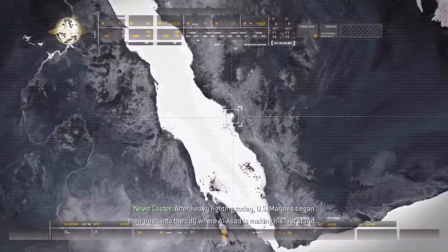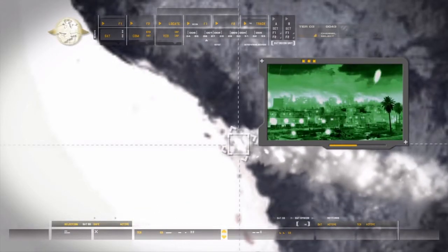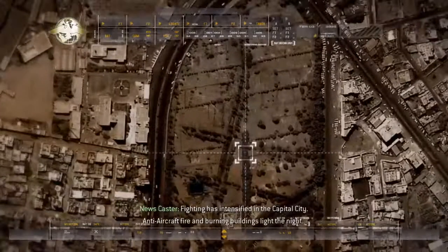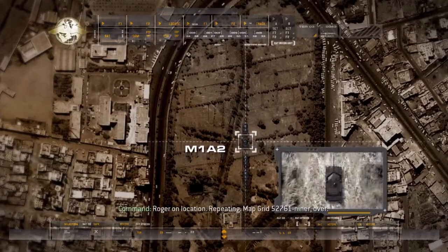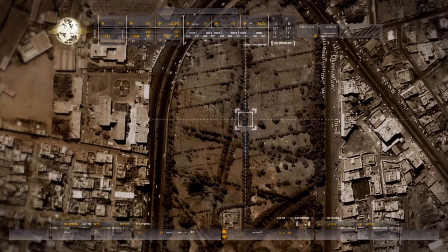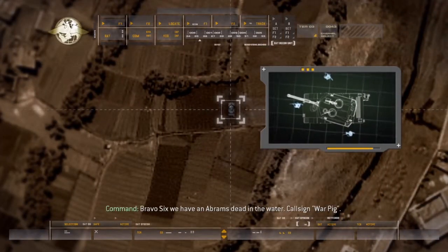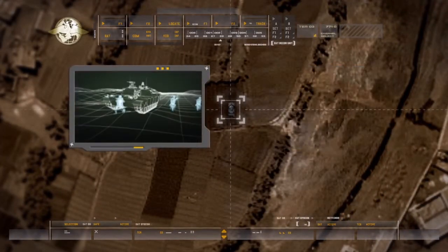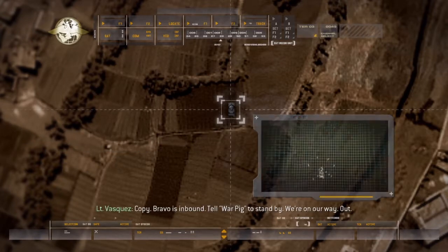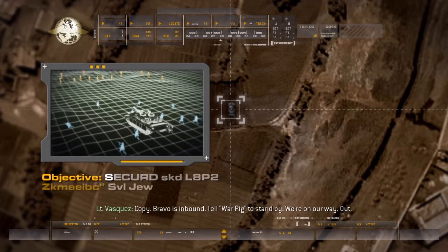After heavy fighting today, US Marines began to push into the city where Al-Assad is making his last stand. Fighting has intensified in the capital city. Anti-aircraft fire, burning buildings. Roger, our location — repeating map grid 5-2-7-6-1-niner, over. Bravo 6 copies. Bravo 6, we have an Abrams dead in the water, call sign War Pig. Lieutenant Vasquez, your unit is Shotgun, over. Copy — Bravo is inbound, tell War Pig to stand by, we're on our way.